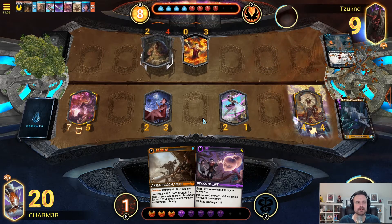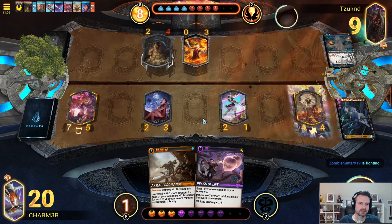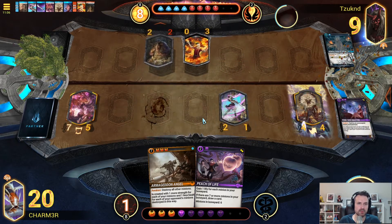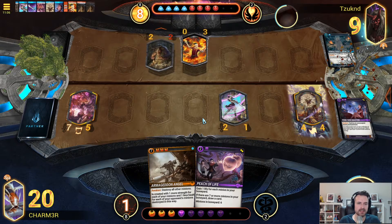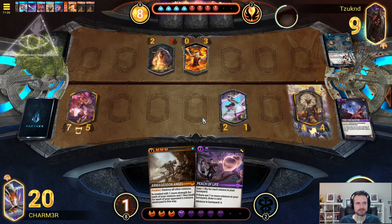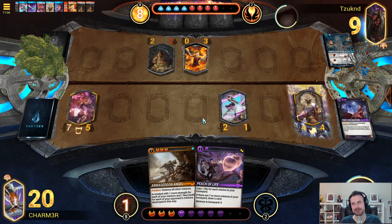Now we're at a reasonable health total. Unless they answer all the way to the right, we're drawing two cards per turn. Unless they answer all the way to the left, we're gaining seven health. We have Armageddon Angel as backup, and we are one minion death away from Peach of Life officially cycling. We've just hit that point in the game where our greed takes over. Whereas in the first game against Red-Purple Orpheum, if you do not have an early game, you're going to be punished — I did build this list a wee bit greedy, but at least it's paying off this time around.